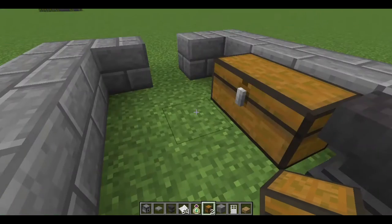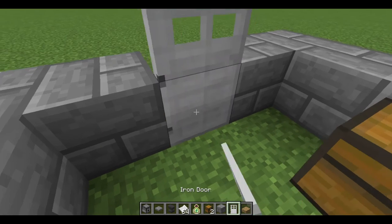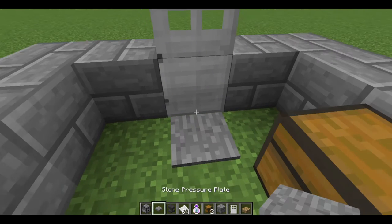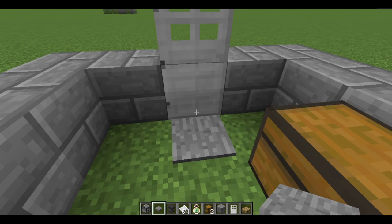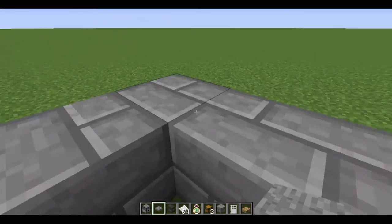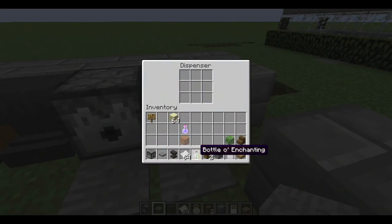Create an iron door at the side closest to the two chests, as this will be the exit for the suggestion box. Put a pressure plate in front of the door to ensure that they can't come back in. Fill the first dispenser with bottles of enchantments, and fill the second one with paper.